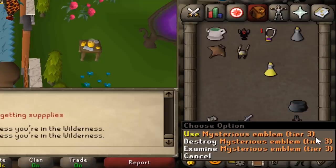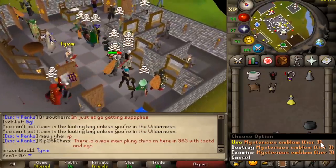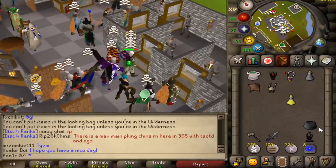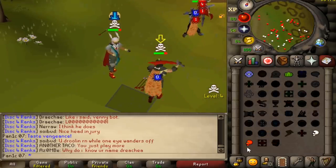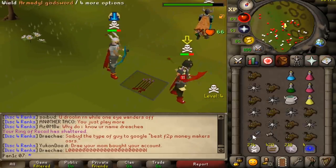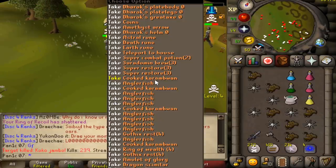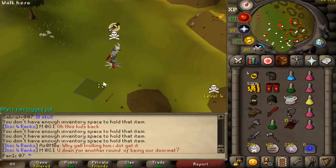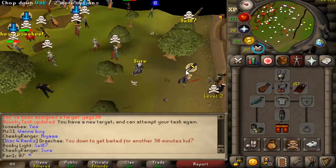Loot is 345k plus roughly 200k in items. Wait, shouldn't this be a tier 4 because I got a kill? So maybe these sometimes don't upgrade — maybe there's like a 25% or 75% chance they upgrade, not 100%. Good fight bro — full dharok. Not sure why this guy was skulling full dharok, maybe he just thought he wasn't gonna die. Not bad, 3.6 mil loot!